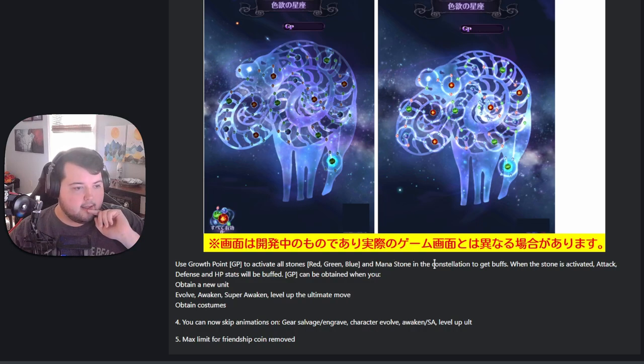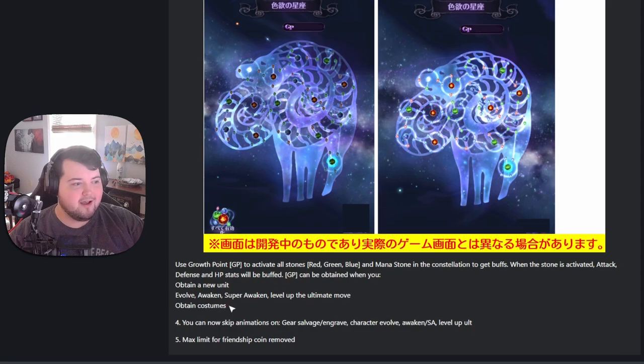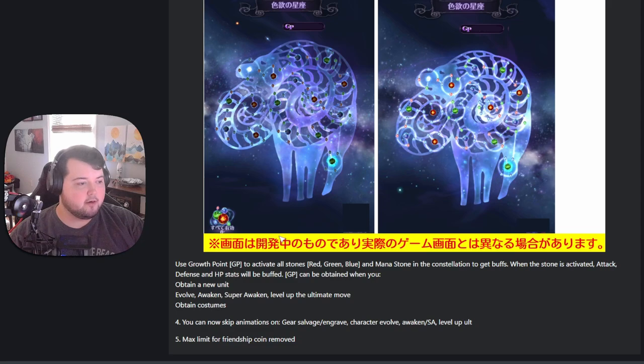You use Growth Points, or GP, to activate stones — red, green, blue, and mana stones — in the constellation to get buffs. When a stone is activated, attack, defense, and HP stats get buffed. GP can be obtained when you obtain a new hero, evolve, awaken, super awaken, level up the ultimate move, or obtain costumes. Also, you can now skip animations on gear salvage, engrave, character evolve, awaken, super awaken, and ultimate level up. The max limit for friendship coins has been removed, which is actually really nice.